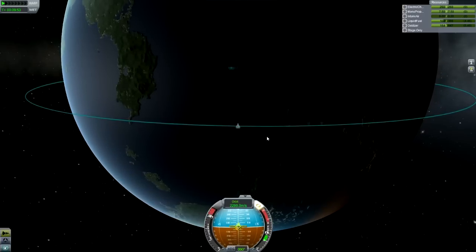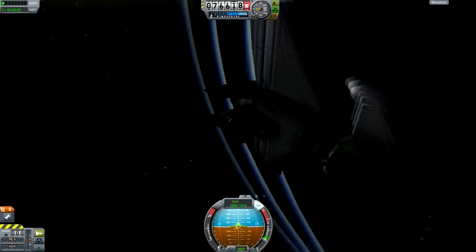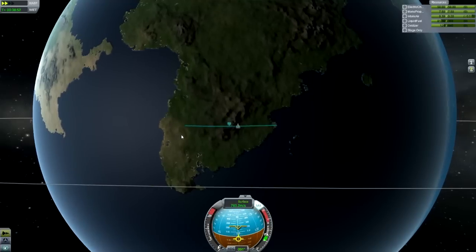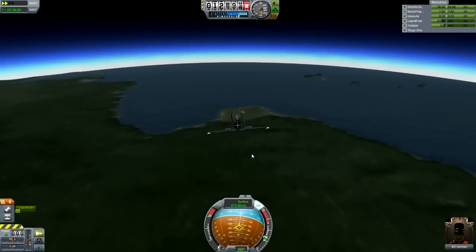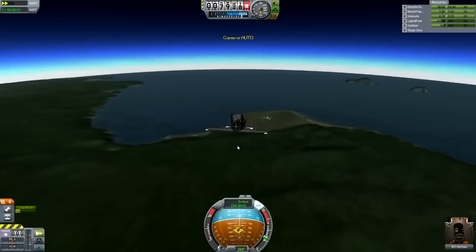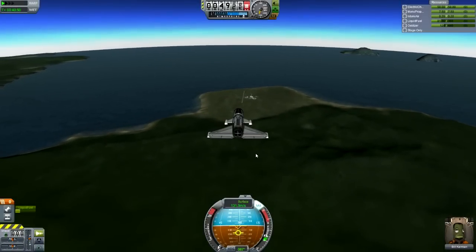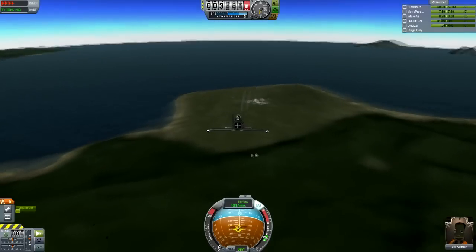The other thing they've added is a biome map for Minmus, which essentially means that instead of just landing on Minmus and collecting a single surface sample, you can collect surface samples and do experiments all over different parts of Minmus and get different amounts of science. For example, if you land in the lowlands you get the full experimental value, then you can go to the highlands and still get the full experimental value. I hope they add that to more places in the future — for example, Jool, maybe adding the poles as their own biome and the ring around the middle as its own biome. That'd be kind of nice.